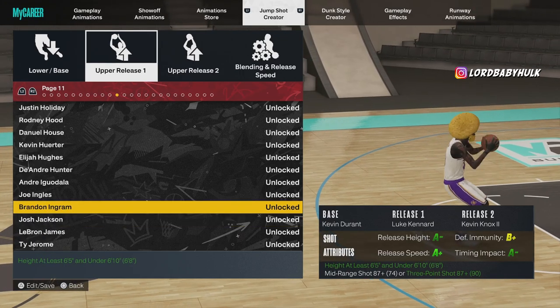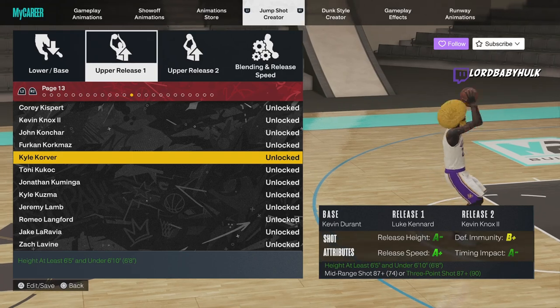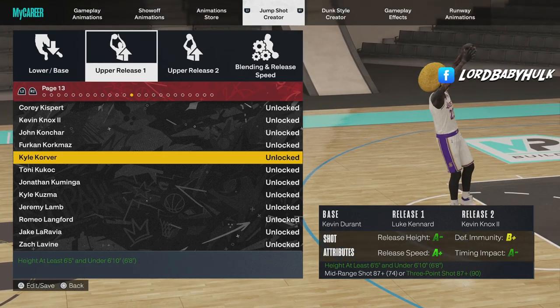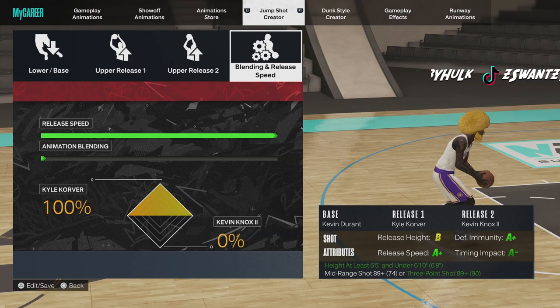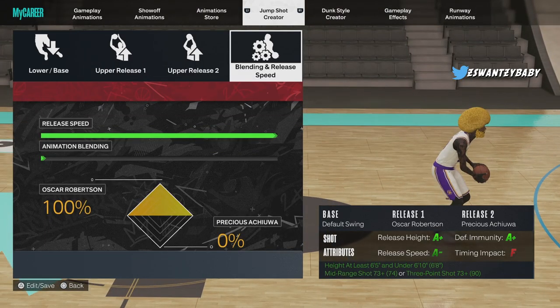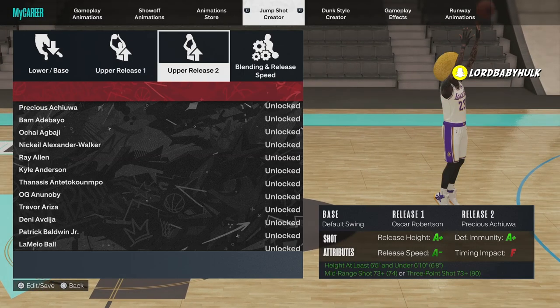Last but not least, I believe this is probably the fastest one — Kyle Corver. If y'all know faster releases, let me know. As you can see, you can knock it down and it's still an A+. I'm gonna show you a better test on a slower jump shot to really demonstrate the speed difference.